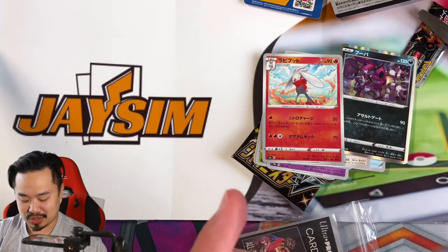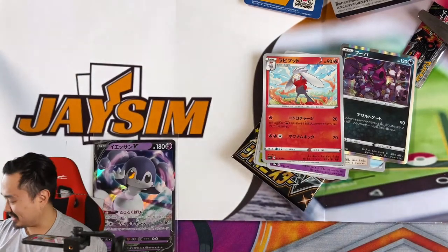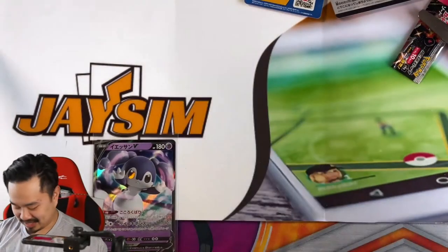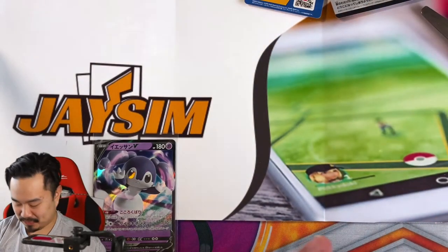Both of them are definitely going to PSA, and hopefully both get a 10. Let's do a recap of what we got. So again, another awesome Shiny Star V opening. We got the Dubwool shiny, another Zamazenta V, Suicune, Crobat V, shiny Zigzagoon, Rillaboom VMAX, Obstagoon shiny, Ditto V, Crobat VMAX, Centiscorch VMAX, Alolan Weezing, Toxtricity VMAX, Pokemon Center Lady, Obstagoon, Rillaboom V, Centiscorch V, Golisopod, Zacian — and to top it all off, the Zamazenta Gold Card, which matches my Zacian Gold Card. I got both gold cards!